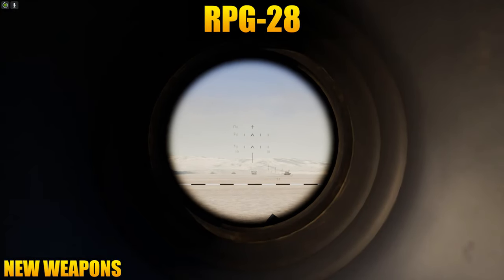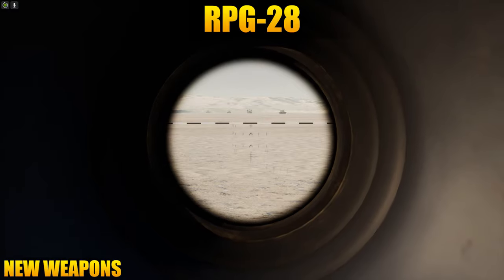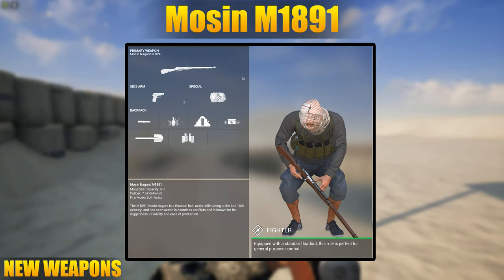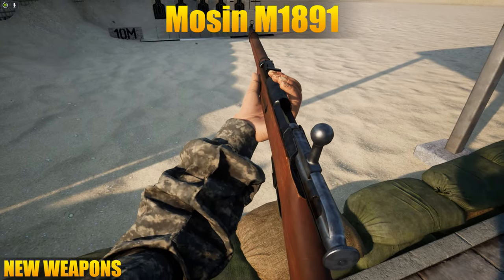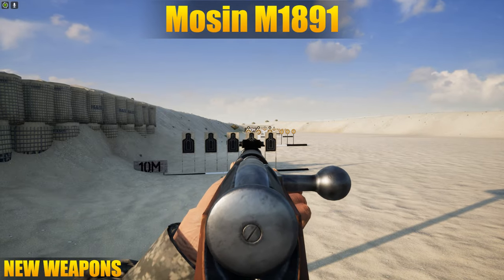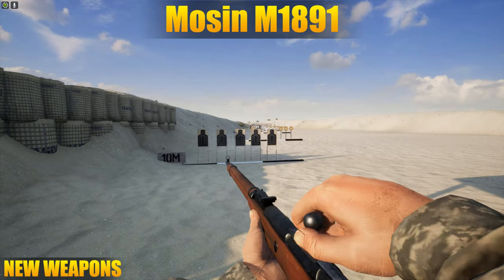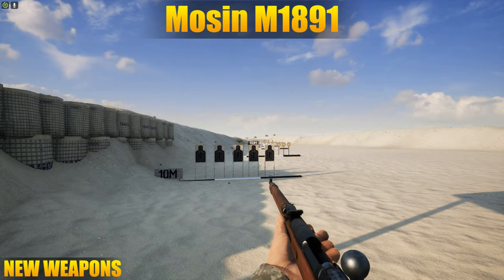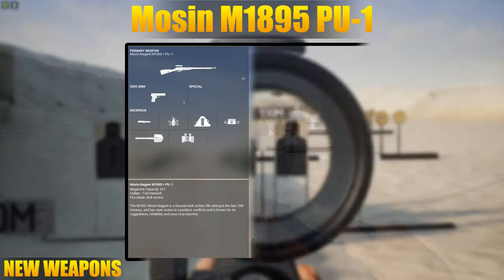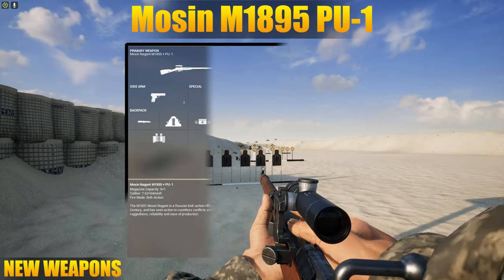The Mosin has been added to Squad with two different models. First we have the M91/30, which comes in the carbine or the full length and utilizes iron sights. The Mosin does 75 damage to the torso, so it's not a complete one-hit kill. I feel like the damage output should be higher, maybe around the 85-90 mark, as it has limited capacity and is a bolt action. There are two types of reload animations: one utilizing the stripper clip when fully exhausted, and single round reload animations.